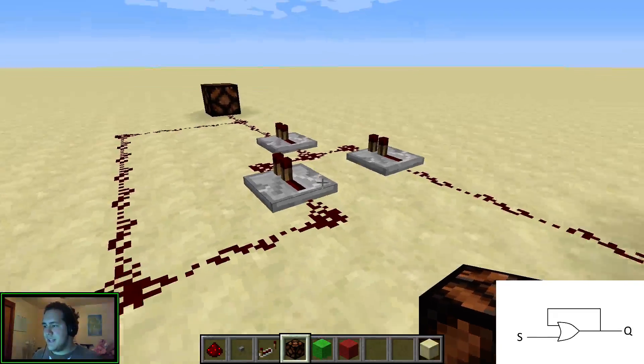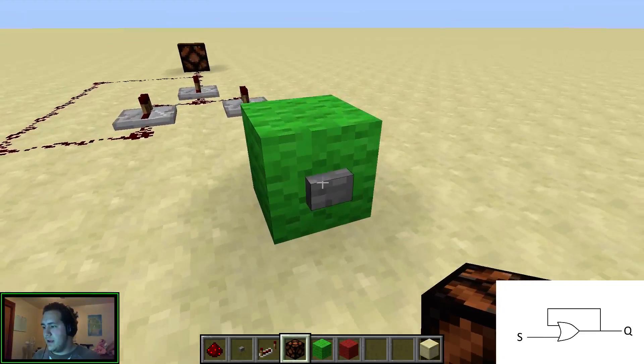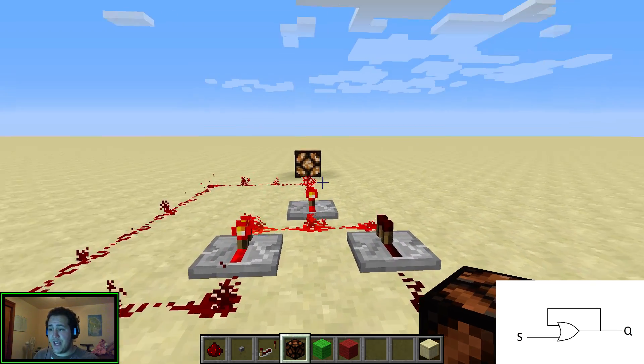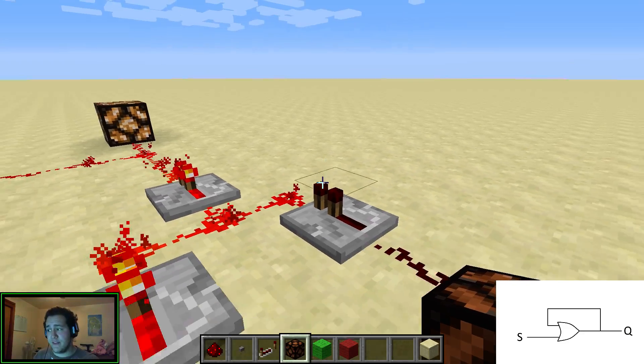Right now it's at zero. If I push the button, it'll be at one. Now there's no way to undo this — it just stays at one for this circuit anyway, but we're going to upgrade this circuit.